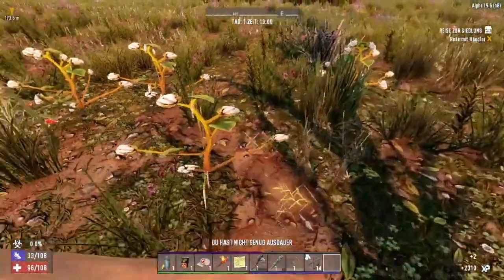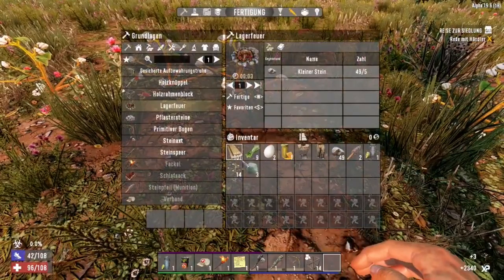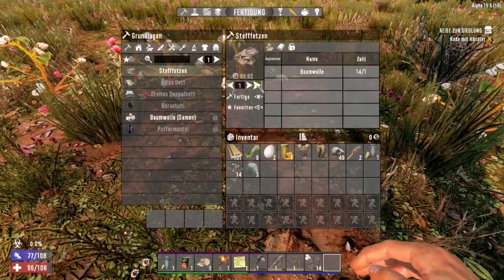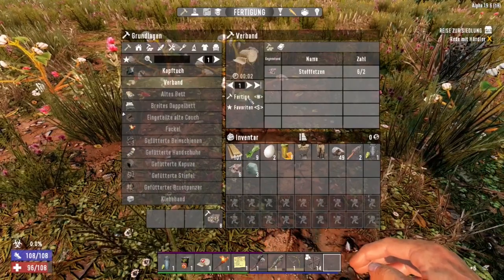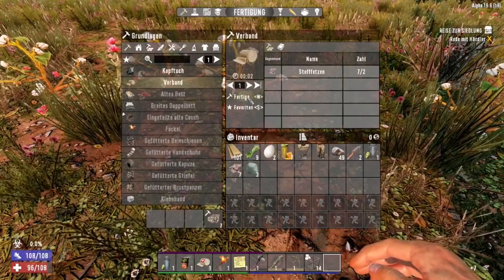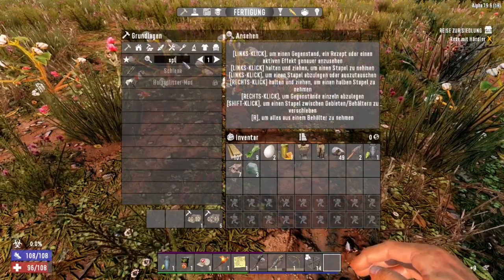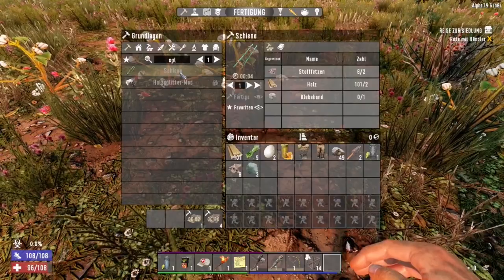Number 2: cotton from the cotton plant. Craft some textile from the cotton plants. These are really important for bandages or for the splint when you have bleeding or a broken leg. This is a really important item that can rescue your life.